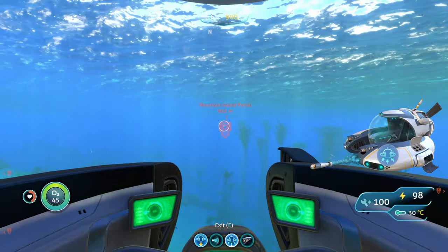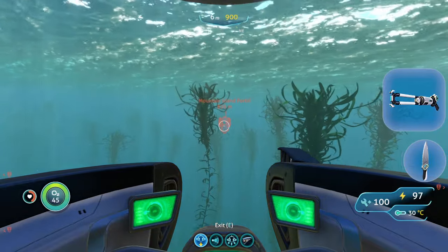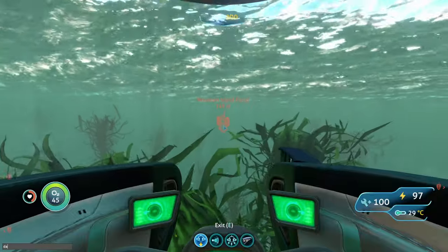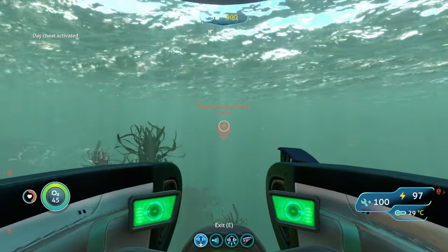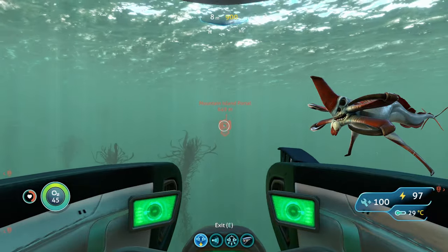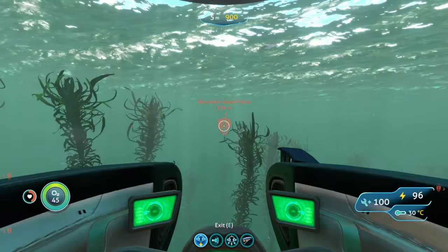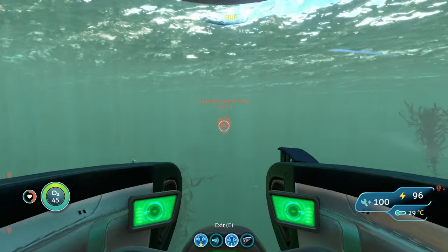As for tools, you're going to bring your knife and your stasis rifle. As far as hostile creatures go, cave crawlers are going to be the main thing you run into here — not that big of a threat. But the other thing you might run into on your way to the actual island are Reaper Leviathans, because the Mountain Island is right next to the mountain biome where the Reapers are. There's a chance you might not see one, but there's also a chance you may, which is why I recommend you bring your stasis rifle and perimeter defense just in case.